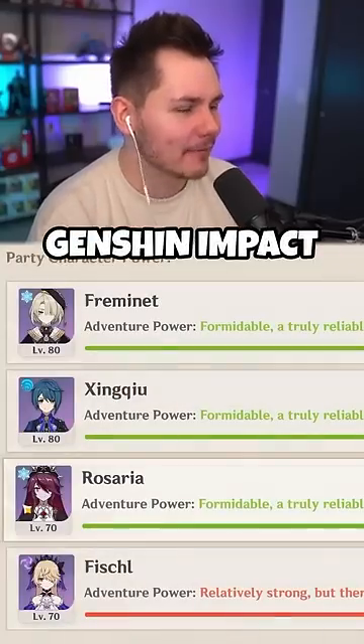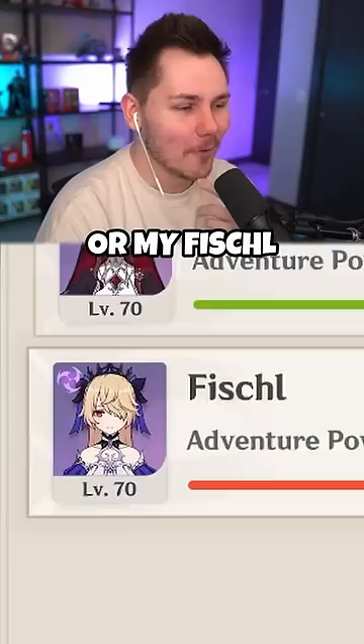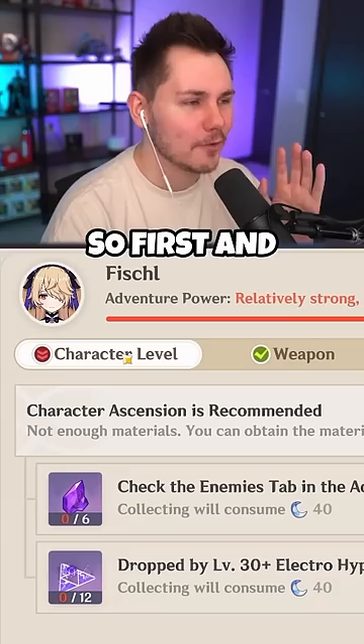Genshin Impact — finally out of the training guide. This is the page that comes up. These are my current party members on my team, and it tells you if they're good, formidable, or — like my character — relatively strong but there's room for improvement. My character is only level 70.